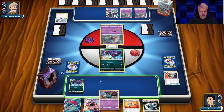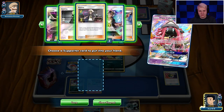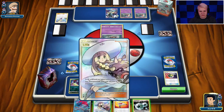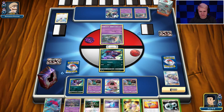Trubbish comes down. Lele for Lillie. We're not going to attach the energy, I don't think. Check the discard pile — yeah, I don't want to attach the energy. I'm just going to go Lillie, see what happens. I'm going to have to just chill for a turn if that's what comes up. We're going to bench the Trubbish and pass.